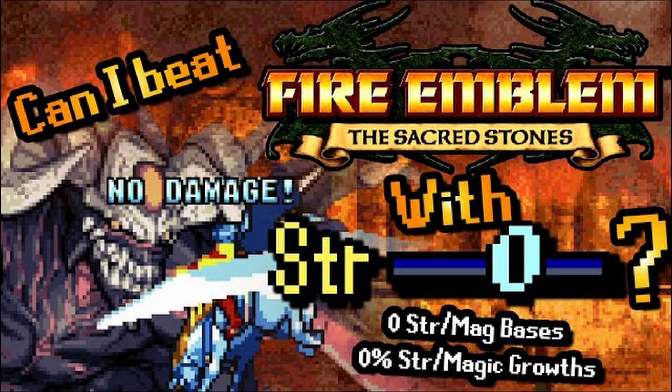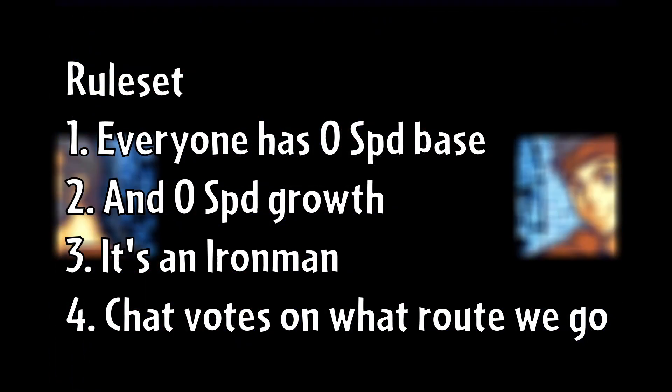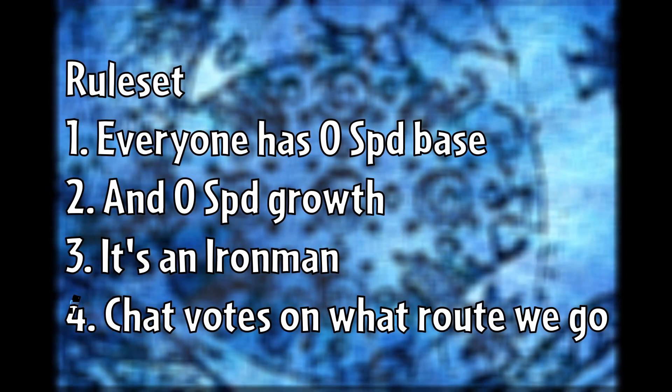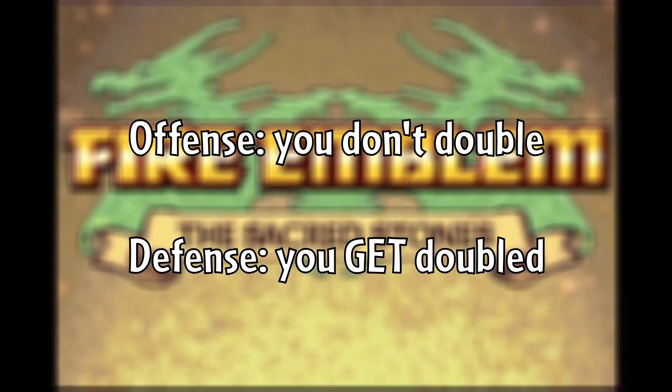This is modelled after Exelblum's zero strength playthrough, which proved to be possible. This time, everyone has zero speed base and zero speed personal growth. It's an Iron Man where chat will be voting on which route we go on because it's funnier that way. I actually think they might be worse than zero strength, since the lack of speed affects both the offense and defense of my units.